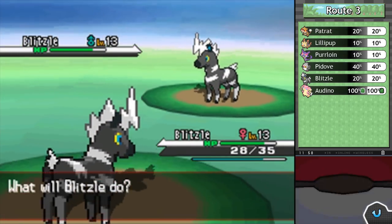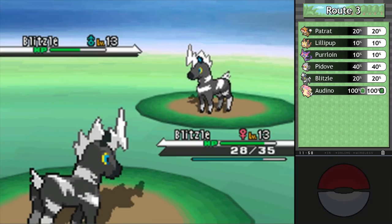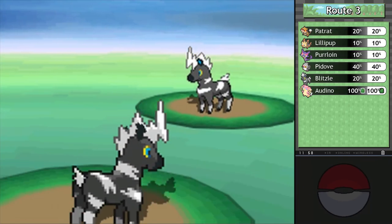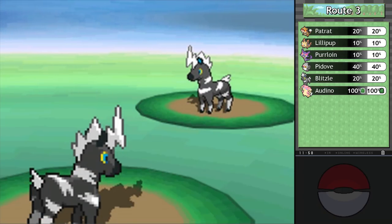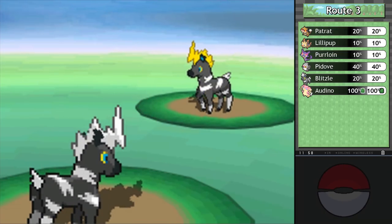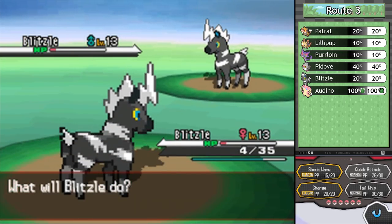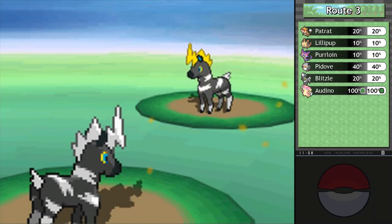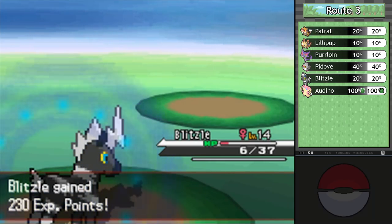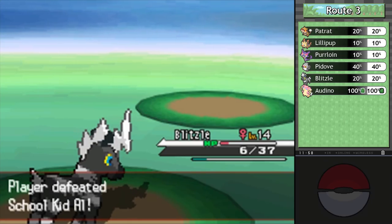I like having the same species and same levels on both sides just to see who's better. I've been wanting to mention Blitzel's Pokédex entry — and what a more perfect opportunity. In Black Version, its entry says they flash their manes at each other to communicate over great distances, kind of like morse code. Not only is that a very cool way for electric Pokémon to communicate, but it's actually reflected in their animation. So they really do do that — I guess they were telling each other how much they don't like each other's faces. Narrowly came out on top.